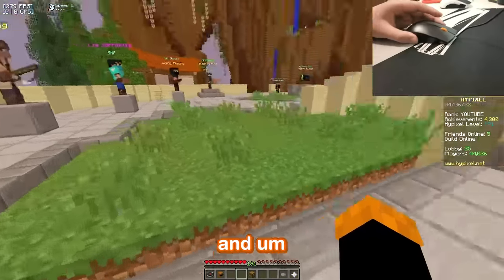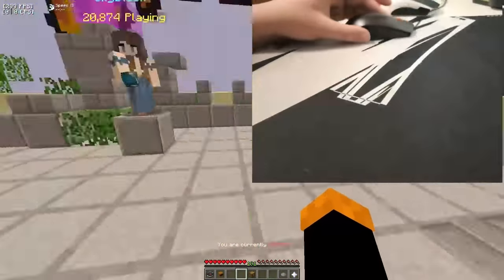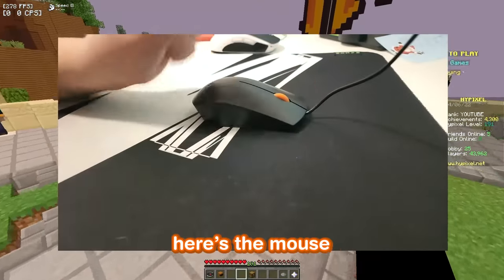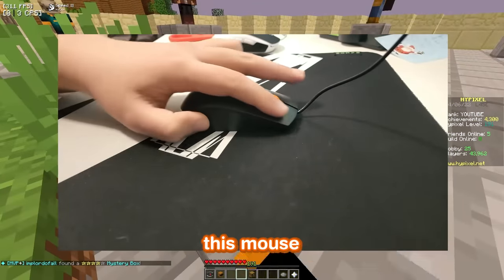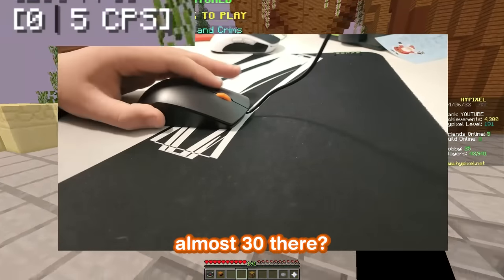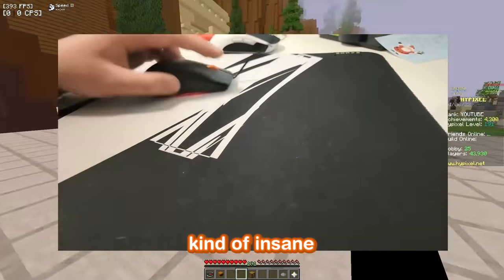We're on Hypixel, and oh my gosh, the sensitivity. Look at this — that is insane! Here's the mouse, and I have my CPS counter pretty big in the top right. Holy crap, it's a miracle — this mouse is actually registering the clicks. We're getting up to like 20 CPS right now, almost 30. The only thing is the sensitivity is actually kind of insane.